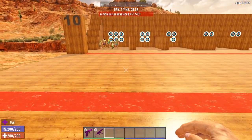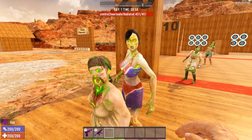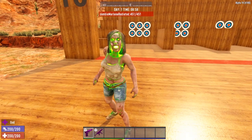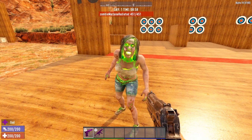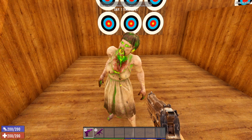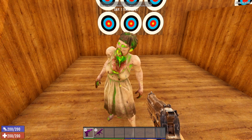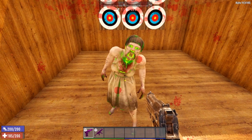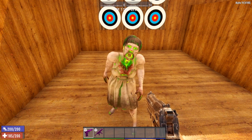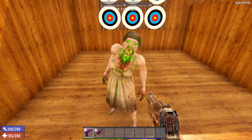Speed-wise, the radiated are still the same as the ferals. Darlene, Arlene, and the cheerleader are super, super duper fast. The lab is really fast, and again Marlene is probably the slowest out of the bunch — but still a lot faster than the regular zombies. The damage output for the radiated female zombies is the same base damage as the feral version, 15 points. The only major difference between the feral and the radiated is the ability to regenerate and the extra hit points. They still do the same amount of damage.